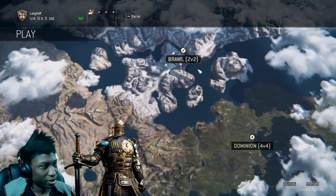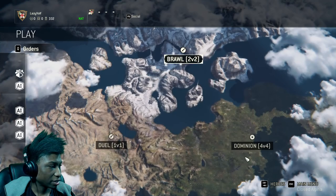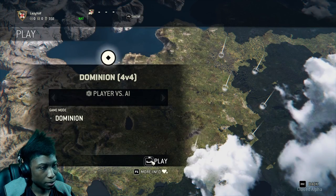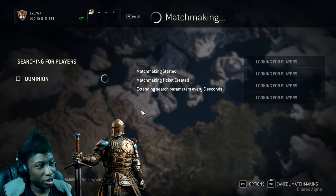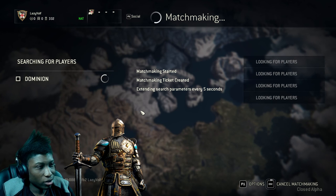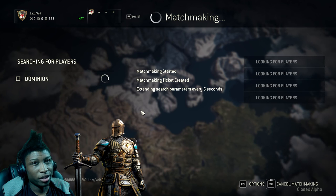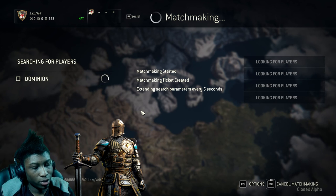I gotta do my bot match because I have a quest for it, and I'd get enough coins to buy the Orochi class, then I'll save up for the Berserker. Also, Domination is pretty much capturing each point. I think only actual players can capture each zone except for the middle — the middle depends on how many soldiers you have on it. When you first start the game your voice chat audio will be on, so go to Options, then Audio, then scroll down to Voice Chat Mode and change it to Push to Talk — your V button will be the default for that.